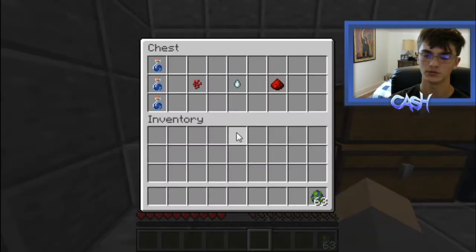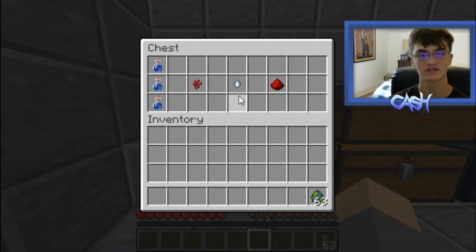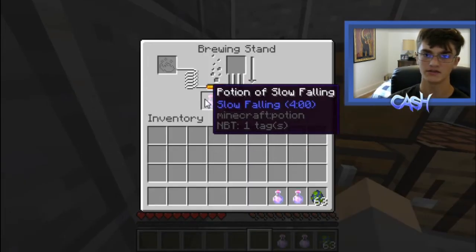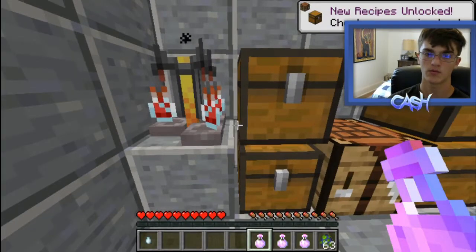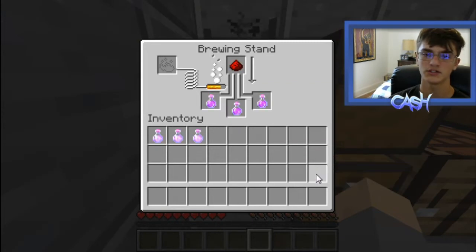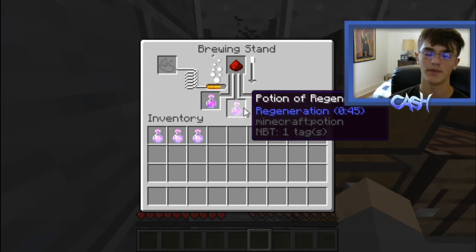Another potion that will be good is the Regeneration Potion, which uses the ghast tear, dropping from ghasts in the Nether. You can use glowstone dust instead of redstone dust if you want Regeneration 2, which is good for emergency situations. To brew these, take three bottles, put in the nether wart, then add your ghast tear to get regeneration, and finally put in either redstone or glowstone dust to make it longer or stronger.